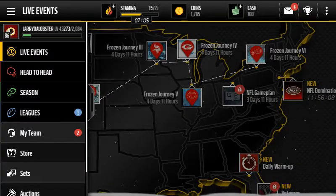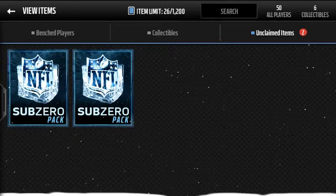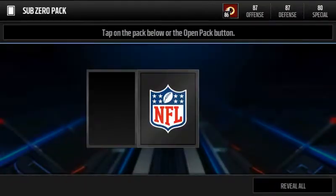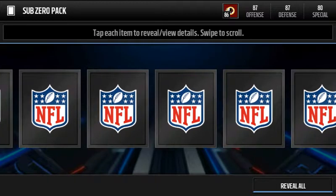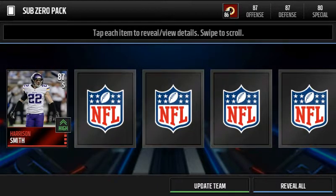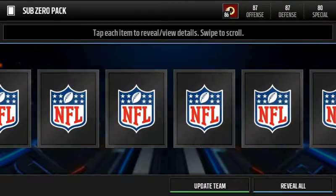I decided to spend on this because these packs are just amazing — they're like the player packs on drugs. Let's open from the back. Logan Ryan is our first player, let's go. And we get Harrison Smith — first elite of this pack! Let's go! Brandon Myers next.